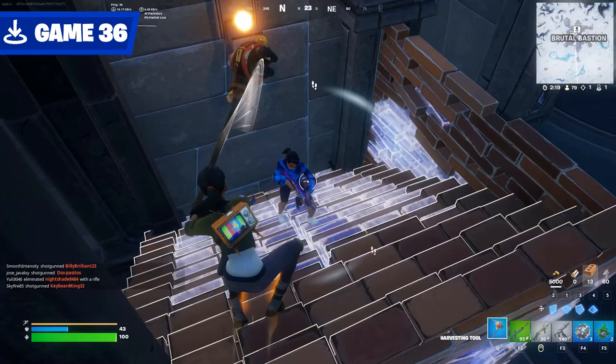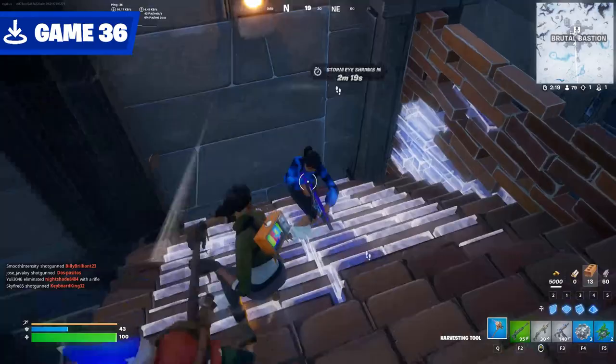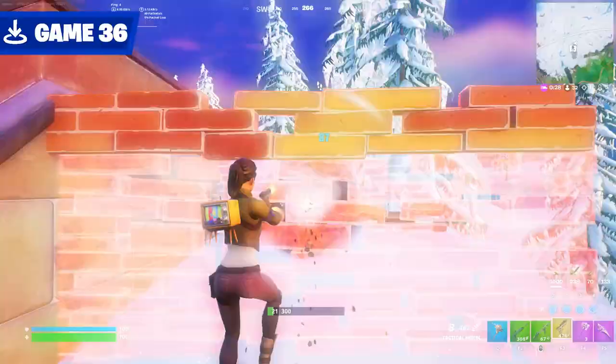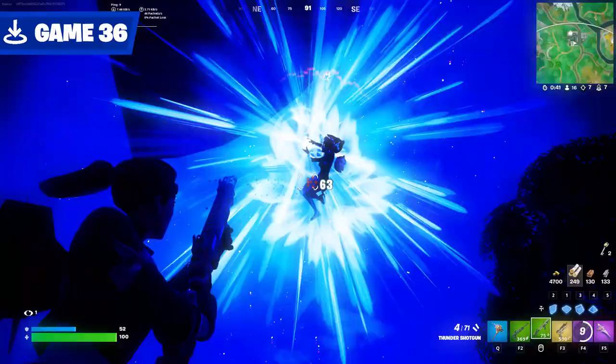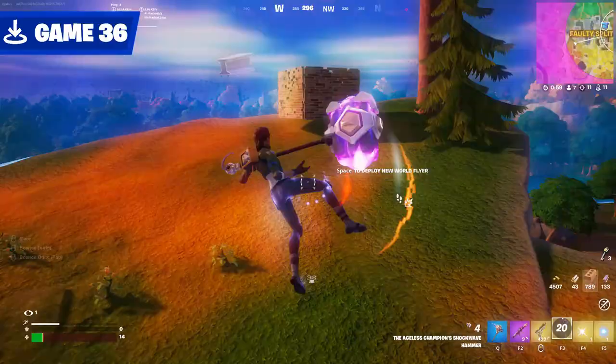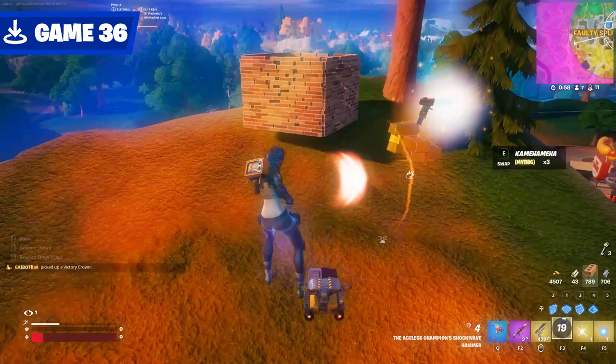Last time on 100 drops: Jack started off basic with a classic pickaxe kill and a one-pump on Spider-Man for a mythic pistol. This pistol made him near unstoppable. The battle for Faulty gas station commenced, with two men falling to Jack's immense power. His quest for power continued in Faulty Splits, which soon moved to the final circle with this epic showdown. But with a third party — what will happen next? Find out next time on 100 drops.